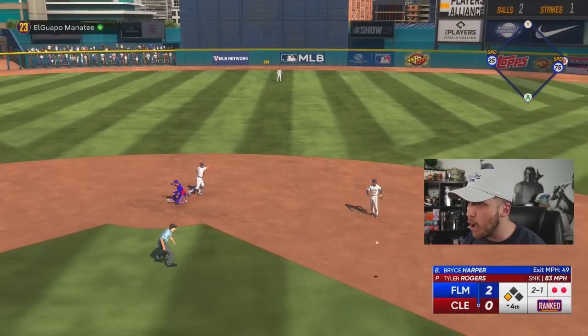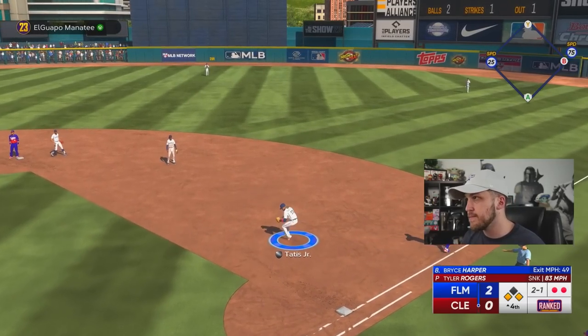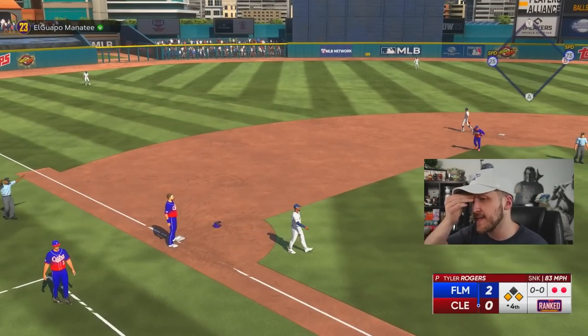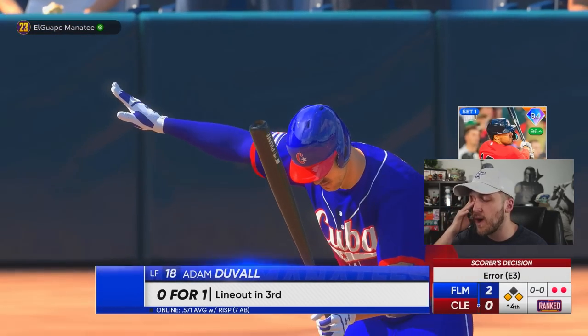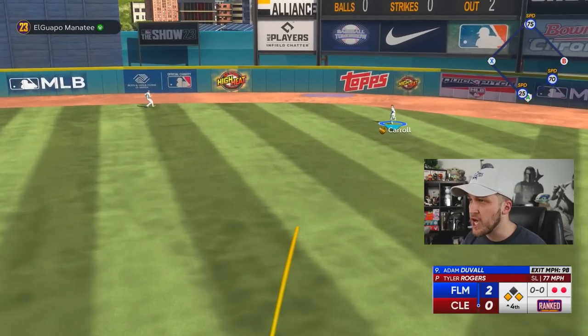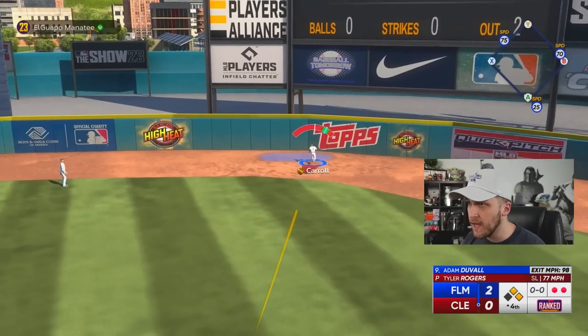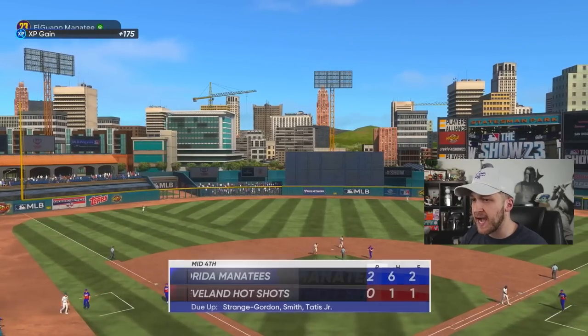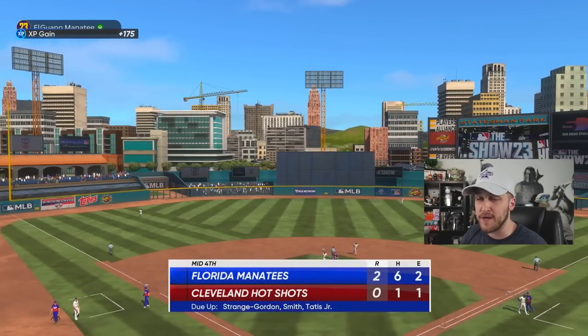That's what I get for using the Toxic Squad and putting Tatis at first base. Corbin, you have to put on the burners and make this play. That drop ball at first base does not cost me, but now I feel like I have to take out Tatis because I can't afford another one of those.